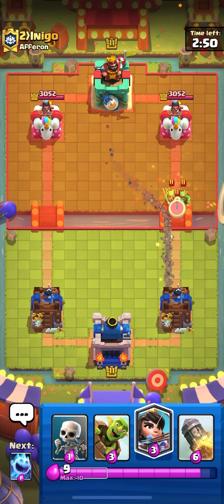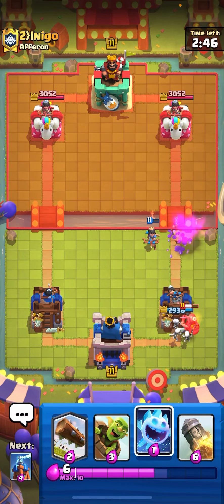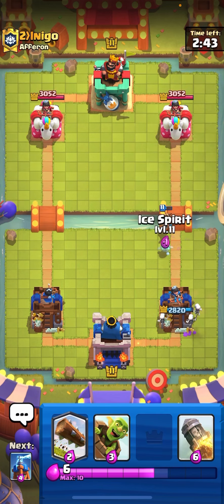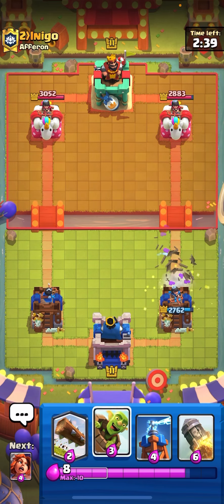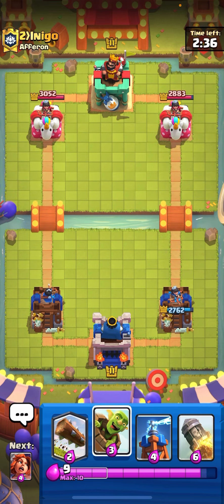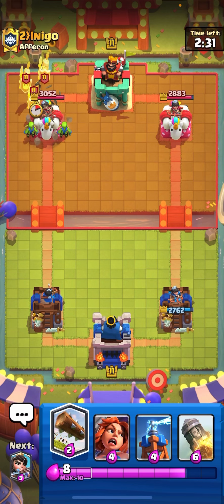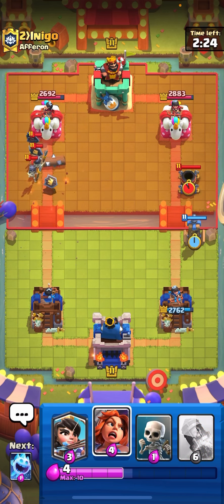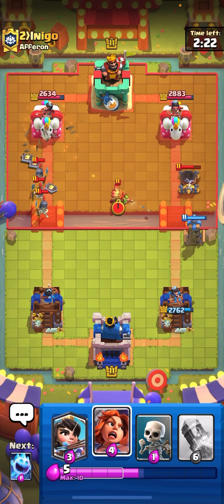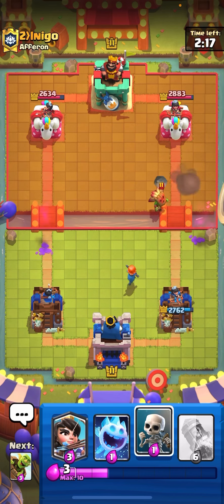Next match — immediate fire spirit, goblins, and miner by him. Trying to catch his bait with ice spirit. He uses log. He's playing some sort of miner wall-breaker deck — you always want to go defensive against these because he can counter-push you hard. Maybe he's playing mortar with guards — still no idea. Tesla is gonna be good here.